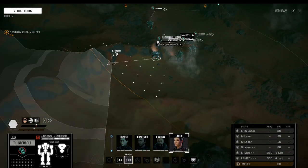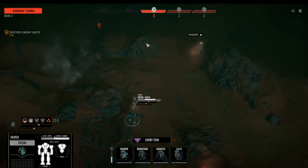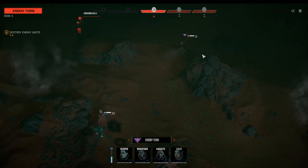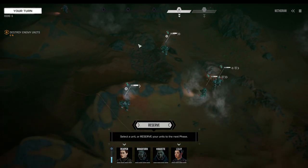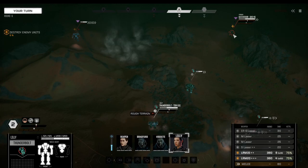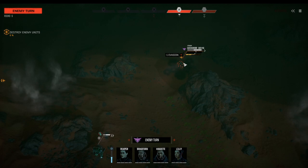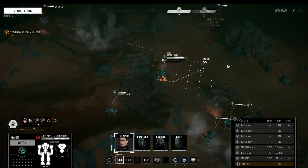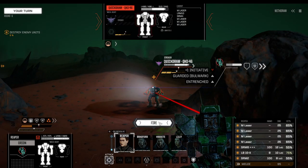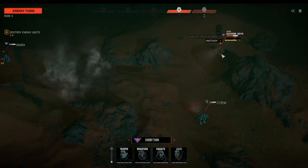We're fighting against medium mechs — interesting. Quick Draw and a Dragon. I think we can handle both of them, so let's focus on the Quickdraw — it's easier to hit. Lost an evasion right away. The Orion moves up with vigilance to get that extra defense going. The Quickdraw really suffers — highly unsteady now. The Bull Shark moves up.